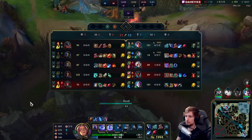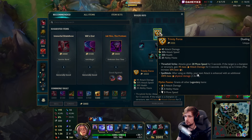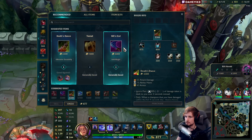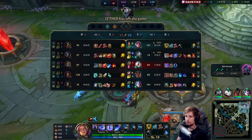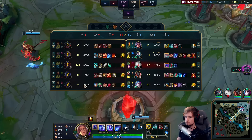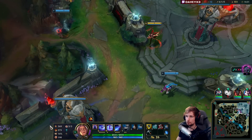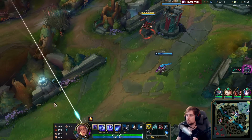Let's go for the reset. I'm going to be building Trinity Force, and after Trinity Force it's going to be Death's Dance for sure, because they have a fed AD-heavy composition. I have to get it — it's going to make this game so much easier to play out.